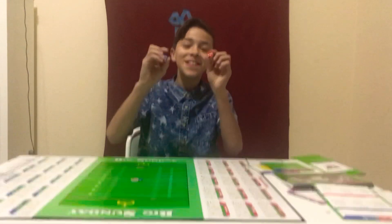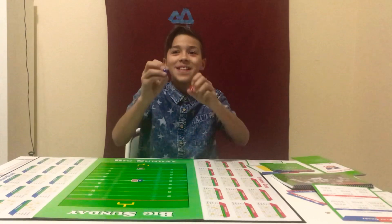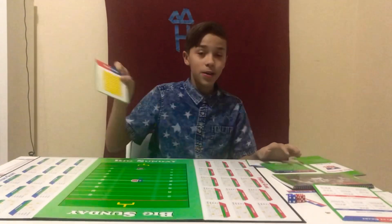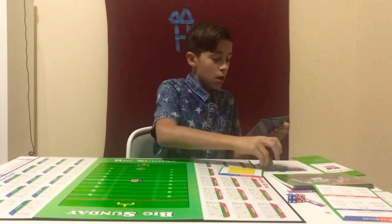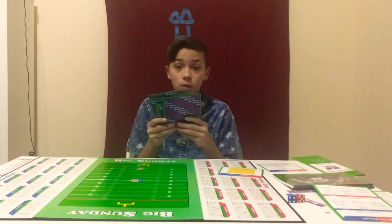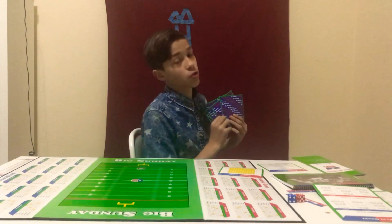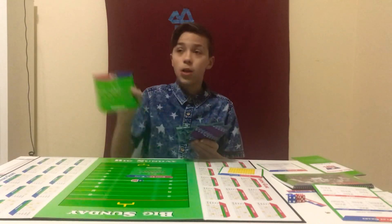You got two dice. So there's the two dice. You have the penalty chart, and there's also a kicking chart. There's also a goal line. These are the plays then the defensive coach will be calling secretly, not showing the offensive coach yet. There's goal line blitz, there's base.